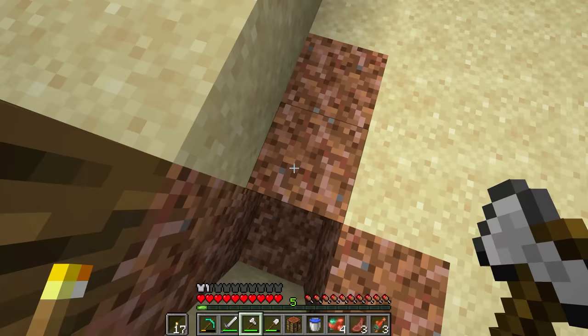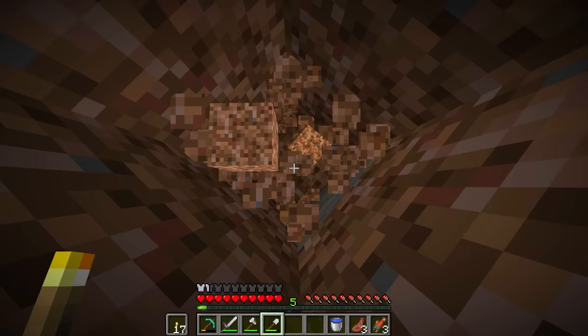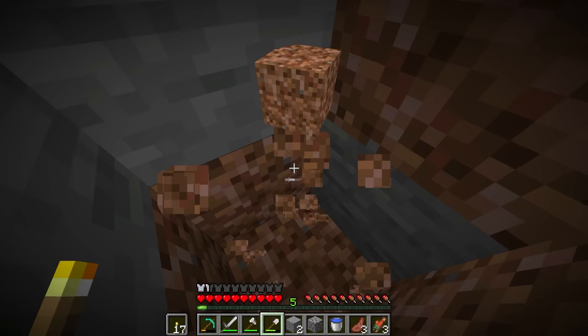Let's find out — is the lush cave deep or not? I want to make sure I have the water bucket very close to me, because I don't want to just fall. If I fall and die I'll just come right back and get my stuff, but I'd rather not. We are getting a lot of rooted dirt, which is good I guess in some capacity. I hear bats. I also hear a lot of mobs.